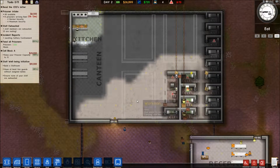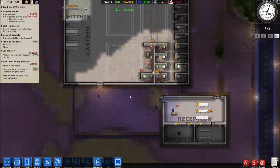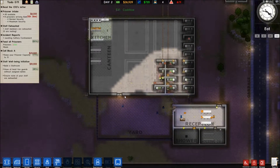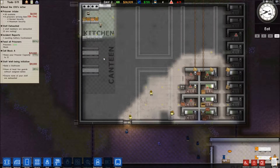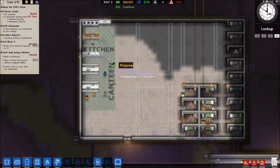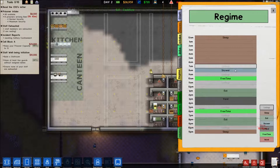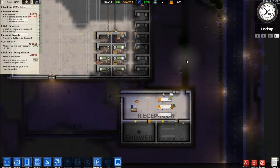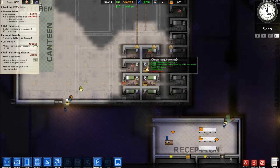So a kitchen and a canteen - we'll have a bunch of cells done once they're ready. Are the prisoners actually over there eating? Need to get guards assigned. There we go - he should be being thrown into solitary now.